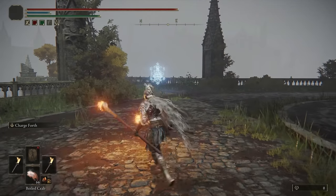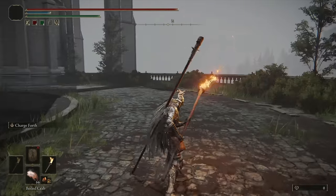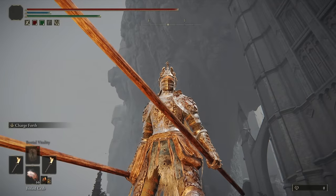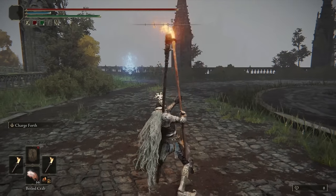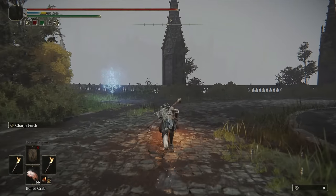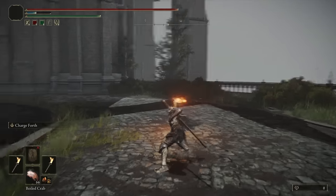The one-handed moveset only has thrust attacks as well. I think only the two-handed moveset gets the running light, which is not a thrust, and the crouch attack too. The Torch Pole is also a somber smithing stone weapon, so you don't have access to interchangeable Ashes of War — you just get its natural Ash of War, Charge Forth, which runs a short distance for a thrust, or you can hold it to run a longer distance.